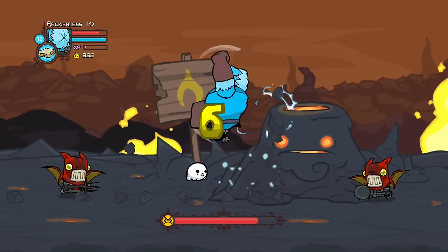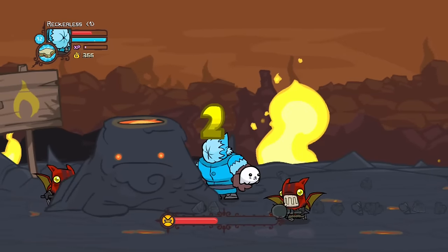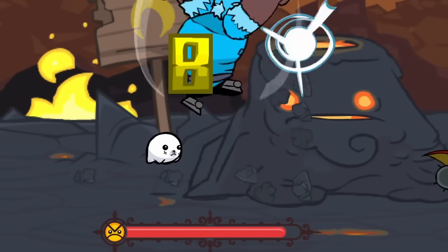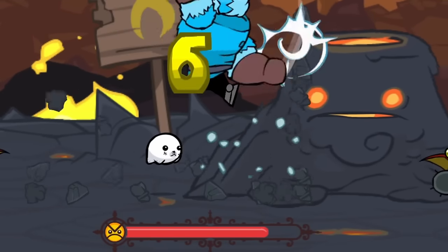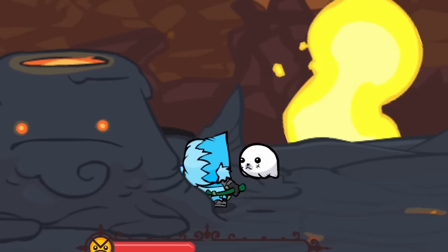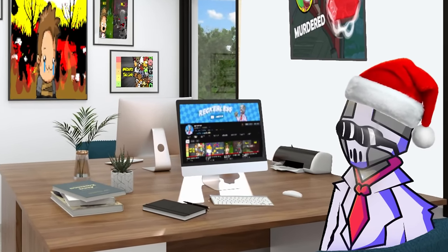Where we actually learned something pretty interesting. So to damage the volcano, you need to be beefy. Regular attacks and magic do no damage. But whilst in beefy mode, Pelter's snowballs actually can damage the volcano. So given enough time and enough sandwiches, Pelter could solo the volcano boss, which might have just given me a future video idea.